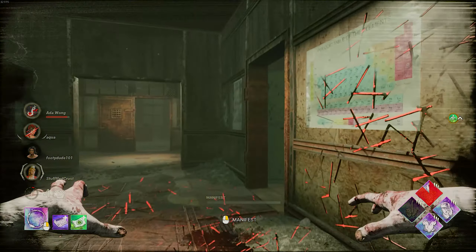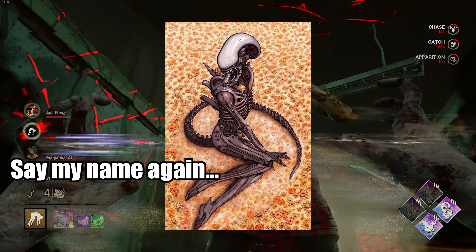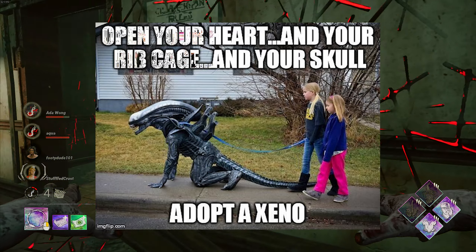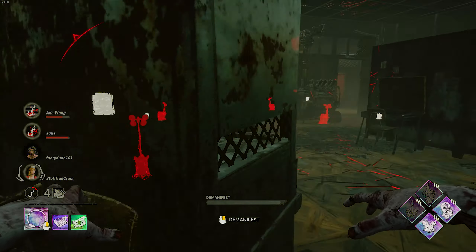As for the main alien who you're playing as — Xenomorph — she has two modes: normal and skulk. In normal mode, she moves at 115% movement speed and her terror radius is 32 metres. In skulk mode, she moves at 125% movement speed and her terror radius is 16 metres. She cannot attack in skulk mode, but she's on all fours, so she's harder to see or hear. She's got a small terror radius, she's kind of stealthy, and you can't really see her that well.